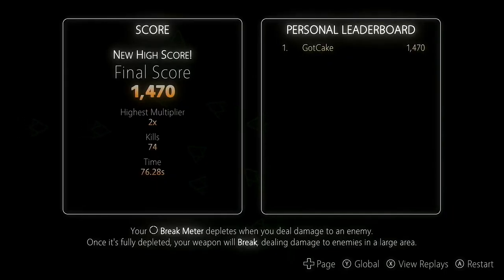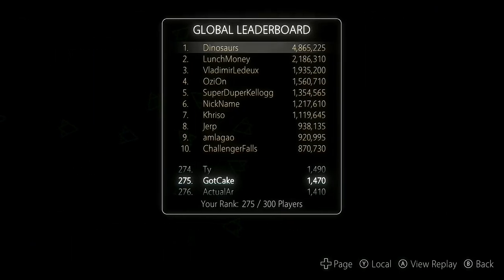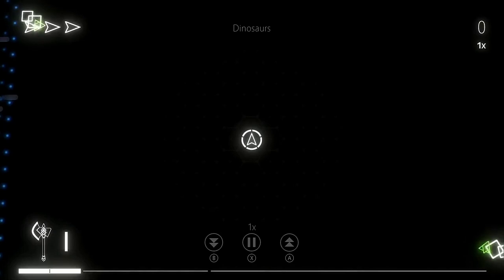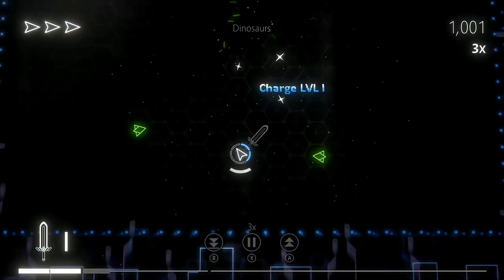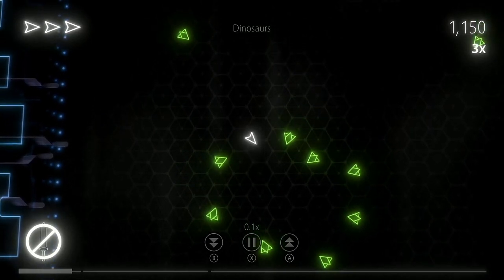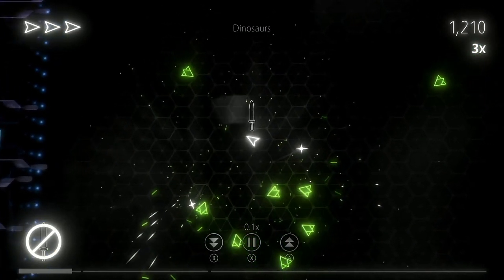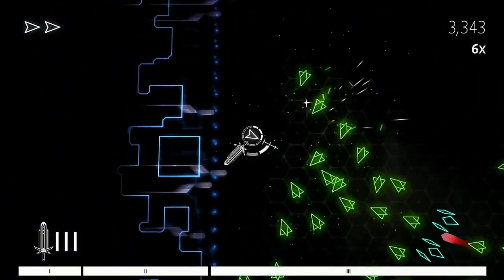After you lose your last life, your score, number of kills, and survival time are displayed and you're placed on the global leaderboards. One thing I thought was great about Breakpoint's leaderboards is that you can select another player's high score and watch a replay of their game. There are also some simple controls within these replays allowing you to speed up and slow down the footage. I'd love to see more high score chaser games implementing a replay function into the leaderboards as they allow you to learn how to play better by watching others.